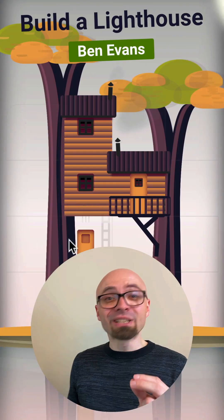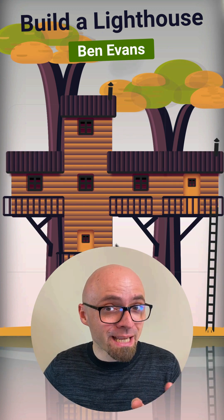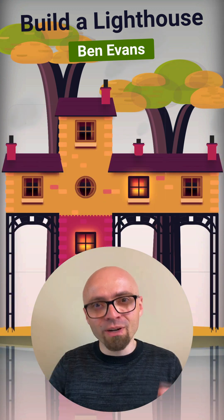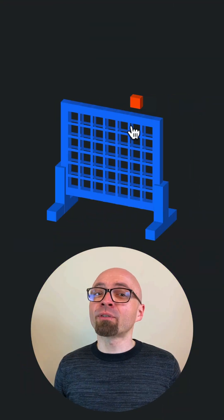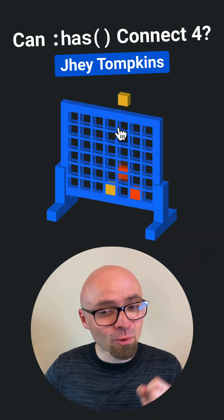Next up, we have 'You Must Build a Lighthouse,' and this is actually a puzzle game where, as the title says, can you figure out how to turn this into a lighthouse before the night falls? Try it out. Next up, we have Connect4, created with the :has pseudo-class.